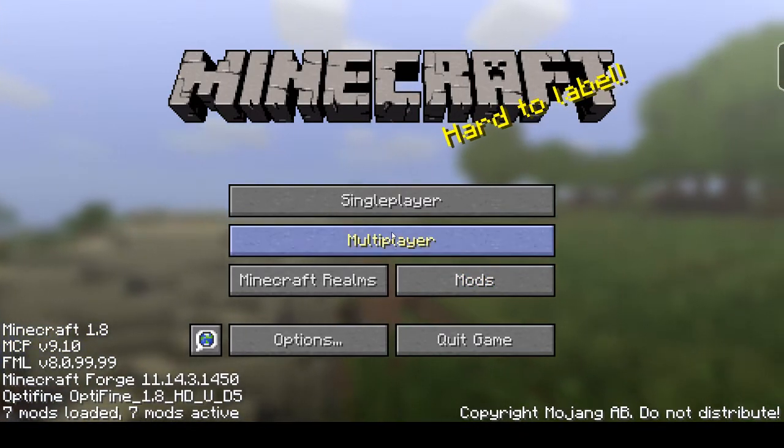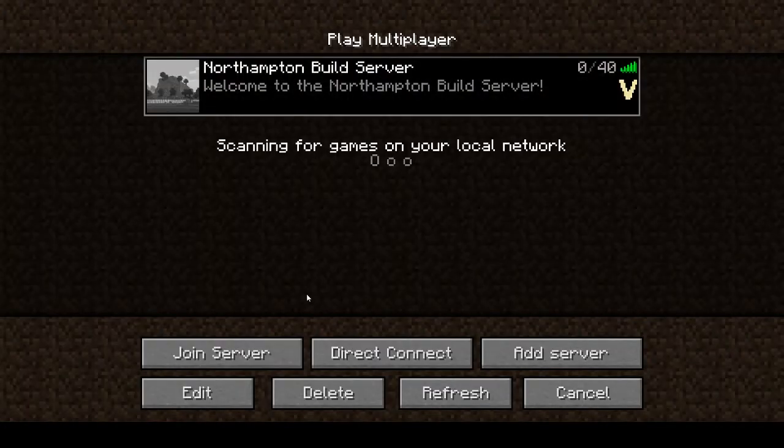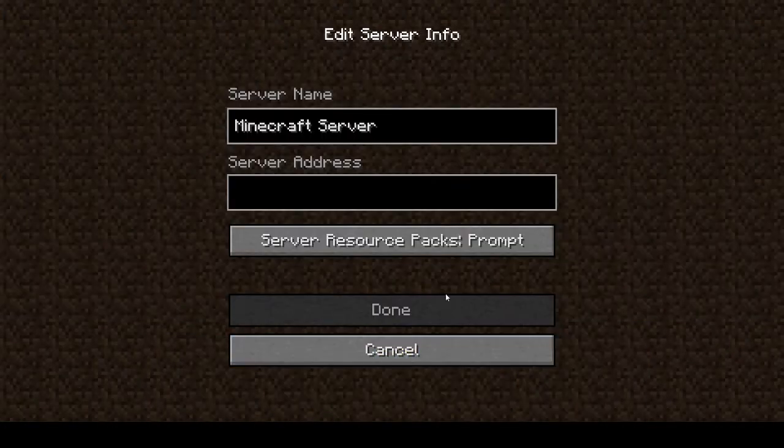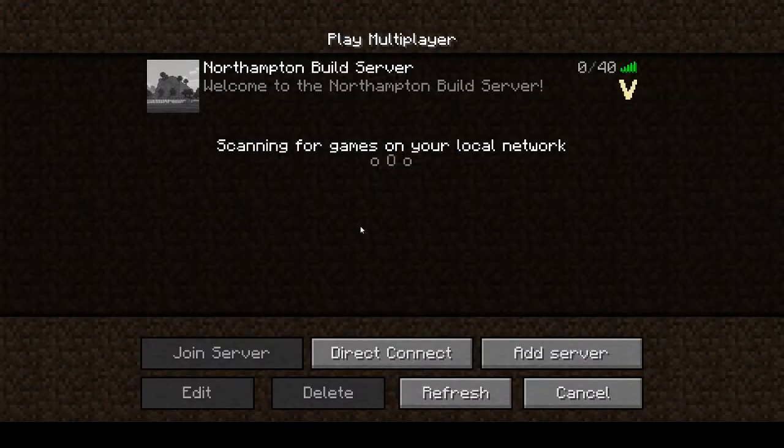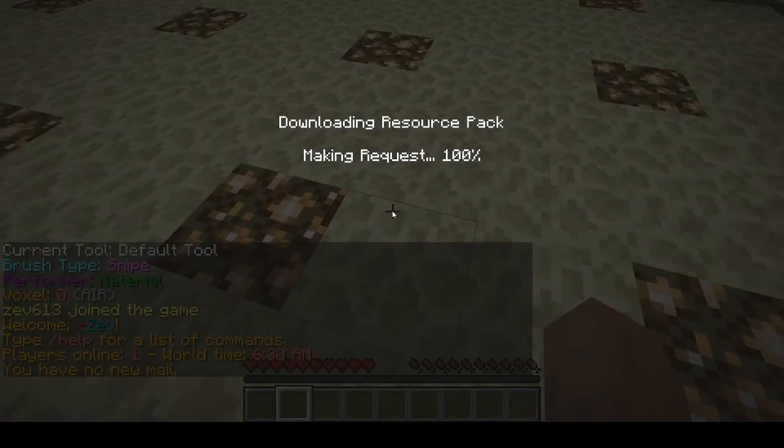Once you do that you're going to get to the main menu. Go to multiplayer, then add server. The server address is noho.mcpro.co. Make sure server resource packs are enabled — you need to have this enabled so it will install the resource pack for you.